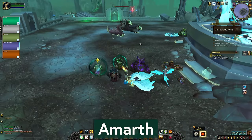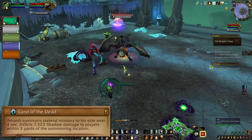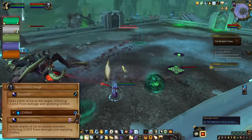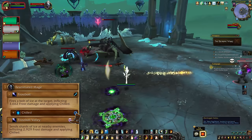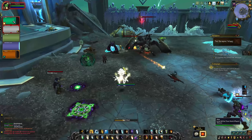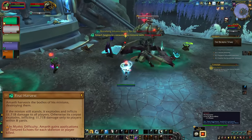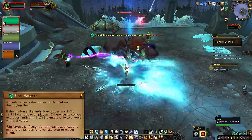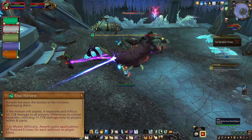Our next fight is Amarth the Harvester — this is very much an add fight. Land of the Dead will summon a variety of minions that you need to kill. On Mythic you're going to see the mages casting Frostbolt Volley, which is awful and you definitely need to interrupt that. Keep up the kicks, kill all the adds — probably mages first — and then don't stand near their bodies. Final Harvest will do an AoE around all of the add corpses, which is why we scooched away from them.